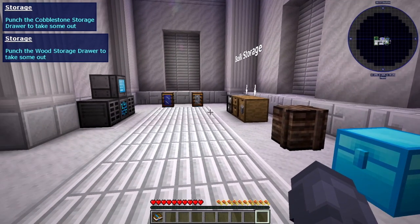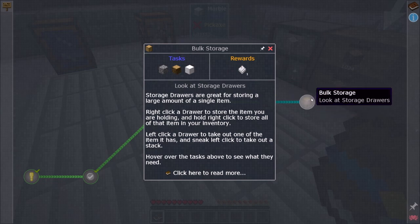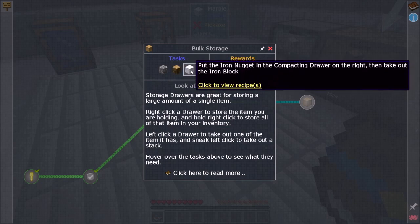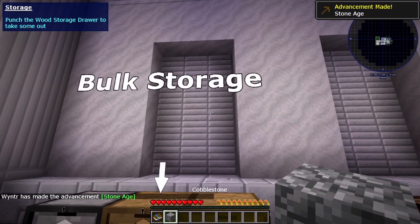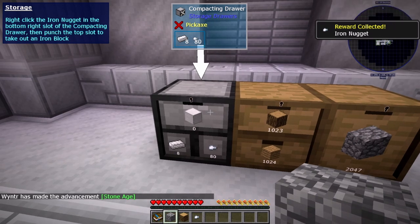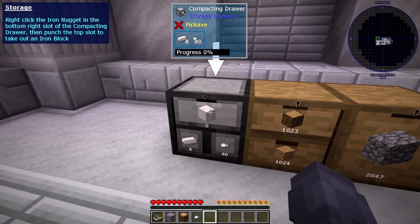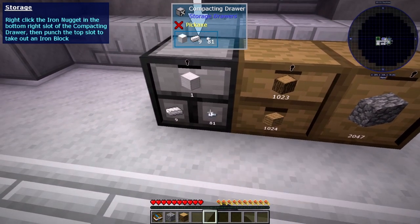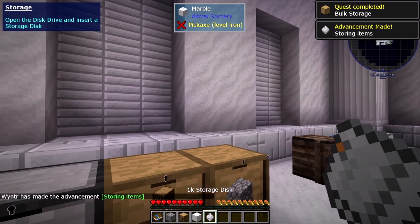Punch a cobblestone storage drawer to take some out. Storage drawers are great — it's my favorite thing to store items in. Storage drawers are great for storing a large amount of one single item. Right-click a drawer to store an item you are holding, and hold right-click to store all of that item in your inventory. Left-click a drawer to take out one of the items it has, and sneak left-click to take out a whole stack. I took one cobblestone out, and then I also grabbed one from the compacted drawer, and it gave me a storage disk. Interesting.